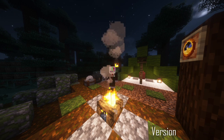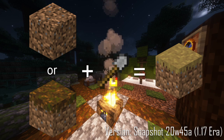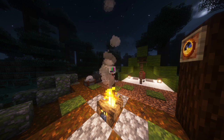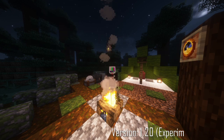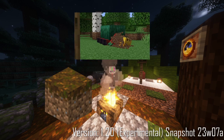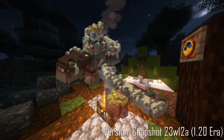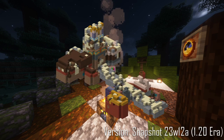In the 1.17 snapshot 20w45a, Coarse Dirt and Podzol can both be right-clicked with a shovel to make paths. In the 1.20 experimental snapshot 23w07a, sniffers were added and could dig Podzol and Coarse Dirt. In snapshot 23w12a, Coarse Dirt would now generate in trail ruins, and this would conclude all changes to either block.